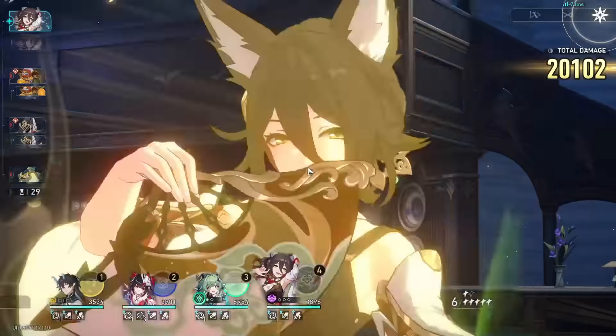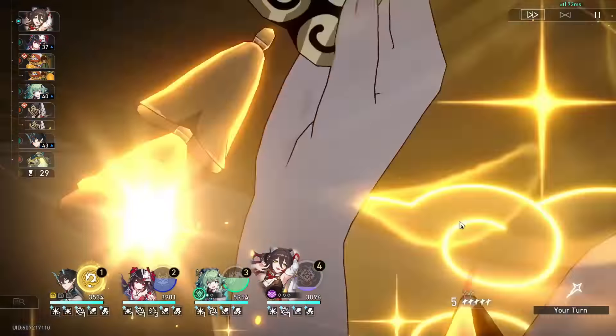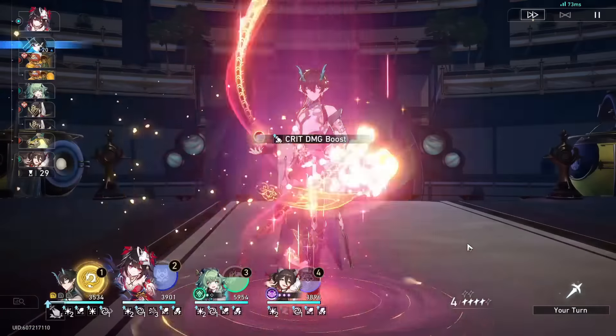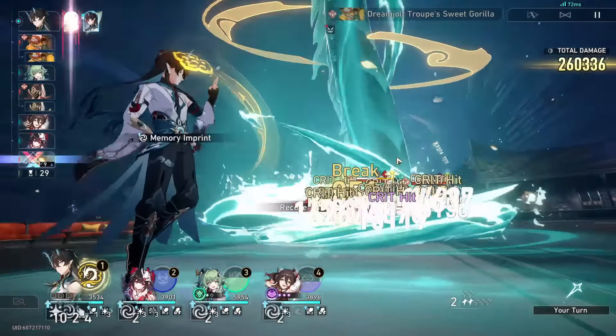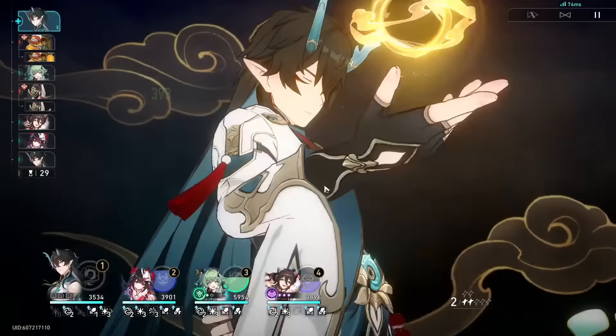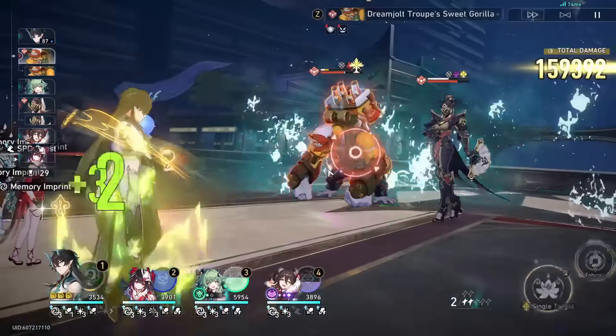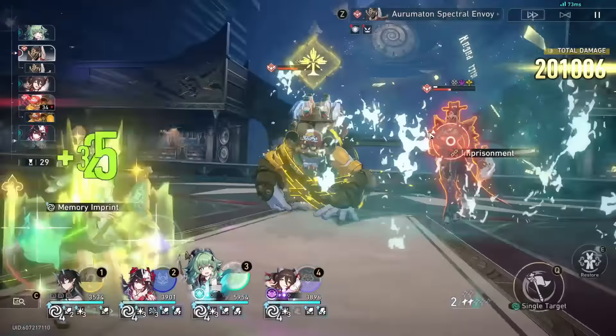Number two, we have Ting Yun. In my opinion, she should have been a five-star character — she has a five-star caliber kit. No other character in the game can funnel energy into one character as well as she does. Huohuo gives 20% energy to everybody, but Ting Yun gives 60 energy straight up to any one character. At E6 it's 60, below E6 it's 50, but even at 50 energy it's still a lot. Characters that rely on their ultimate — like Dan Heng IL, Blade, Argenti, Yunli, even Zhui Yi — benefit greatly from having Ting Yun. She also gives a sizable 50% damage bonus and a very good attack bonus depending on how much attack your Ting Yun has.